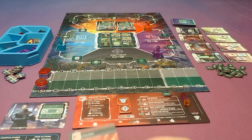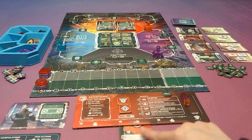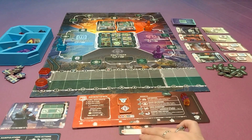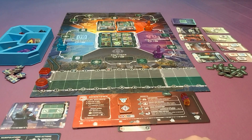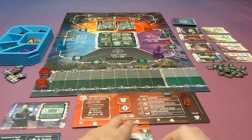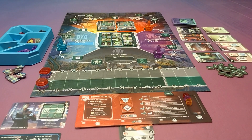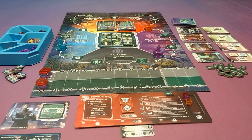As players complete jobs, they will tuck them under their boards, which gets them a couple of bonuses. They can only store three cards under each spot. They'll get some bonuses on the jobs as they complete them, hopefully some points, and potentially some ongoing abilities. For instance, if I had this job tucked here, then every time I got a black cube, I would get an additional black cube whenever I was collecting those.